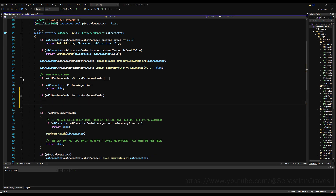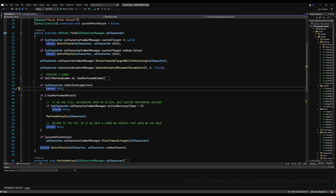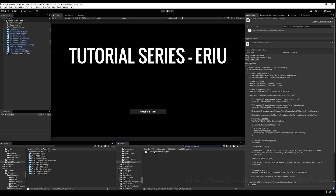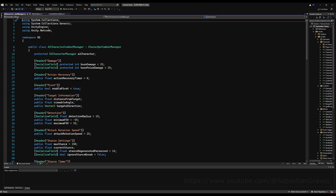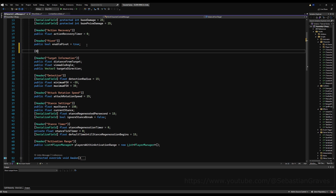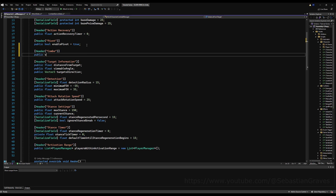Let's open up some curly braces. At this point I'm realizing I've already had this type from many videos ago — let's leave that. The position here is important: make sure this is above the check for 'is performing action.' Let's go to our AI character combat manager and make a flag for allowing us to perform a combo. So under a 'Combo' header, we're going to make a public bool 'can perform combo,' defaulting to false.